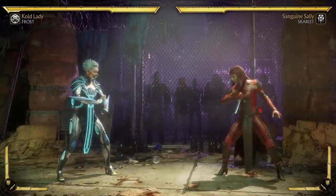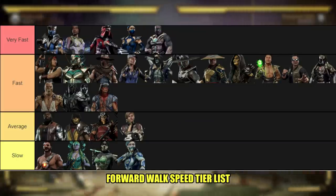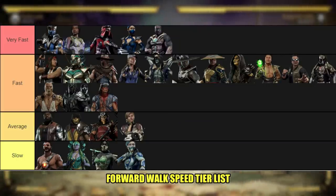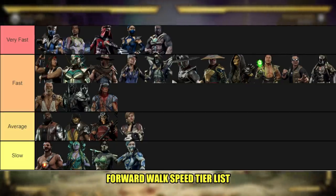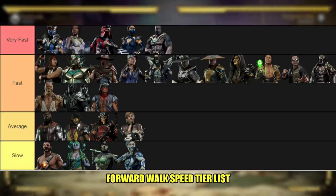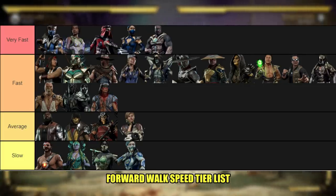This is our forward movement walk speed tier list. Forward movement and backward movement are different, and it's different for each character too — a character can move fast forward and not move fast backwards, and vice versa. This tier list is ordered, so a character on the left is faster than the character to the right going downwards. The tiers are labeled as very fast, fast, average, and slow.